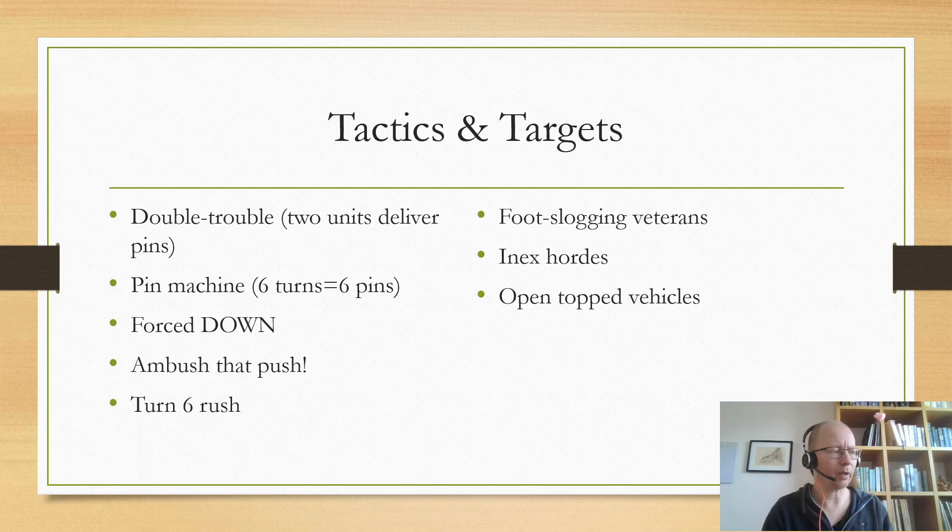Tactics and targets: the first tactic is Double Trouble — running skirmishers in teams of two units so you can deliver two pins to a target. You want to target assaulters or veterans, as one pin is typically not enough to stop them. Veterans can shrug off one pin and still shoot effectively. With two units delivering two pins per turn, even if the enemy passes their order test they still have one pin left and will typically not hit you. Move them in tandem with overlapping fields of fire.